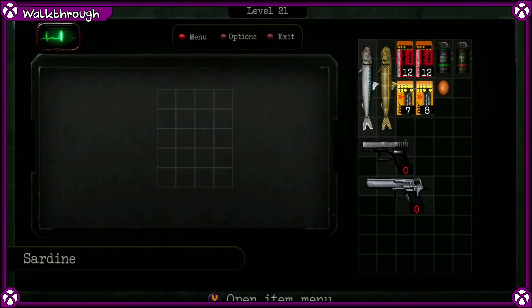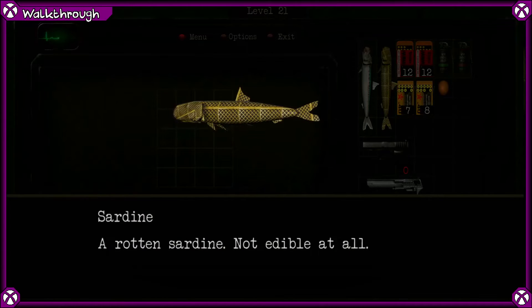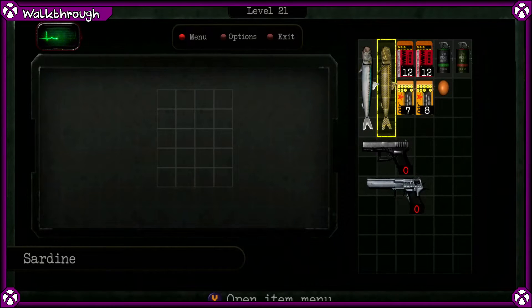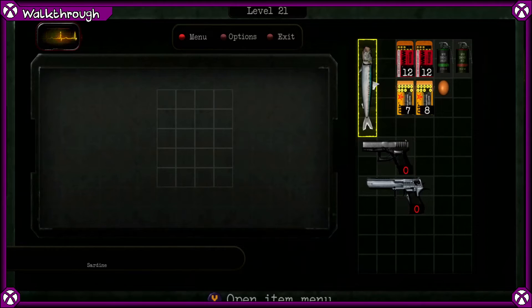Before we start level 21, I want to let you know about the rotten sardine — which honestly looks like it's got a broken texture. If we examine it, it's a rotten sardine. If you eat it, you'll lose health, which is the perfect way to gain some extra space. We're going to use it, which will hurt us, and then we're going to eat the other one to regain health again. Remember that every time we have a rotten sardine. The solution for level 21 is as follows.